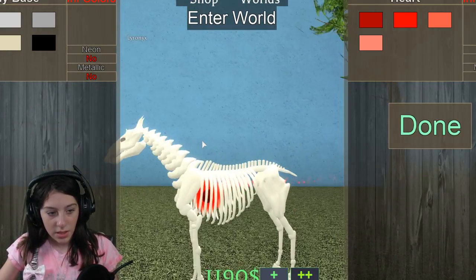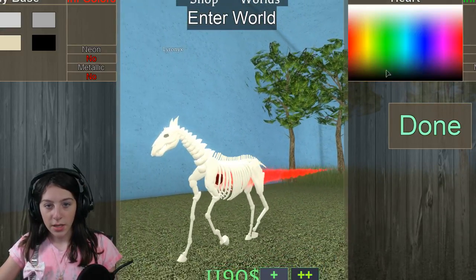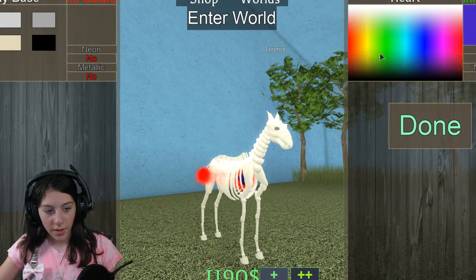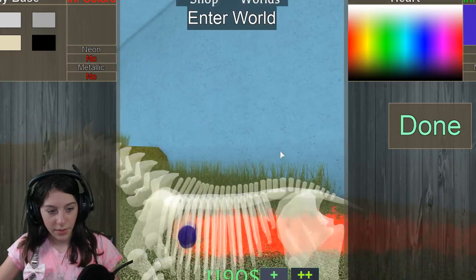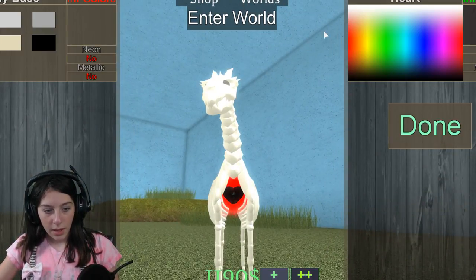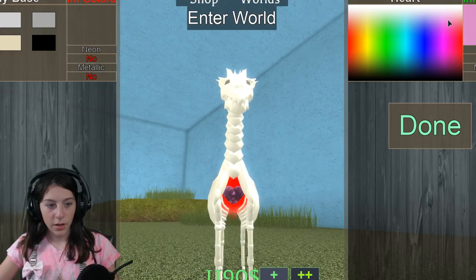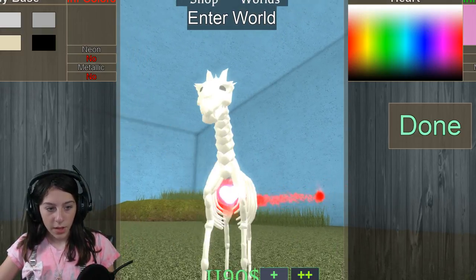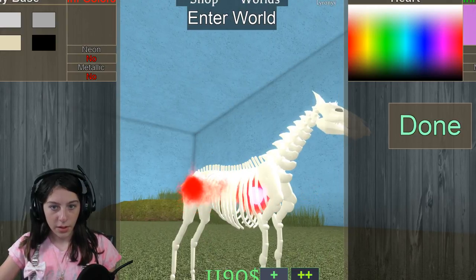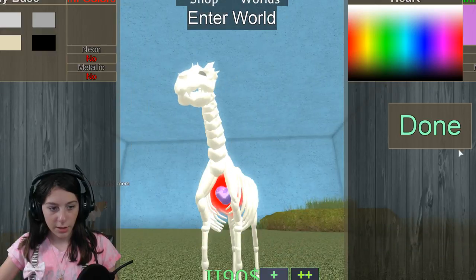Oh my gosh, look at this! I can make the heart whatever color I want. We're gonna make its heart pink — neon pink. Why not have a neon pink heart in your body? Like who doesn't want that? Oh, that actually looks really cute like that.